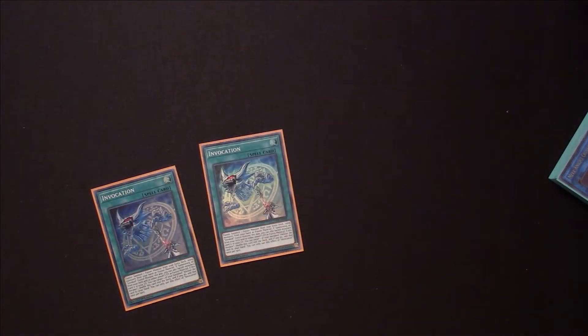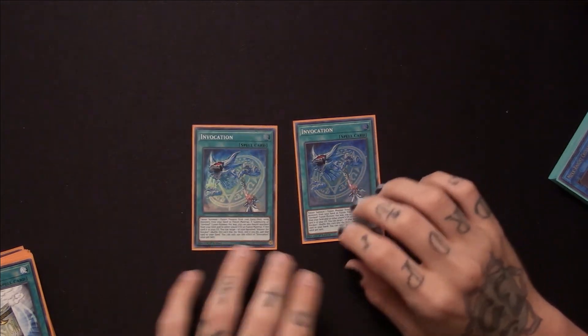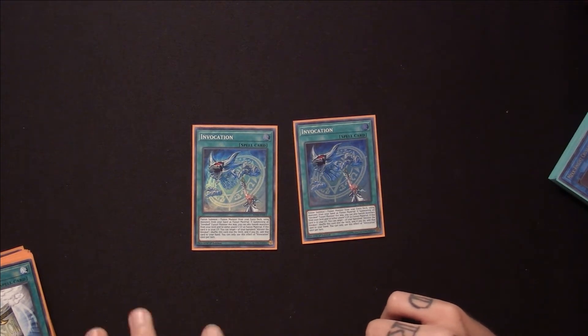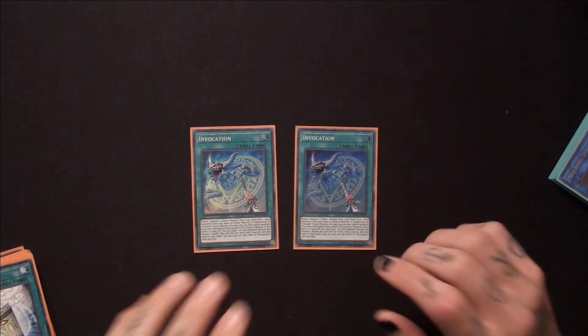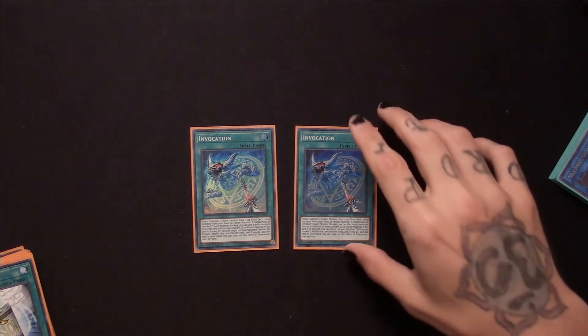Next up, I'm running two copies of Invocation. This card lets you Fusion Summon monsters from your extra deck using monsters from your hand as Fusion material, and if you use it for the Invoked engine you can banish Alistair from the field or from your graveyard. I only run two copies because I can recur this from my graveyard off of its own effect, so any more would brick me out. Two is perfect for me, but depending on how you build your deck you could run three. You're always going to end up seeing this card either being brought back by its effect or searched out from Alistair the Invoker — but it's player preference.